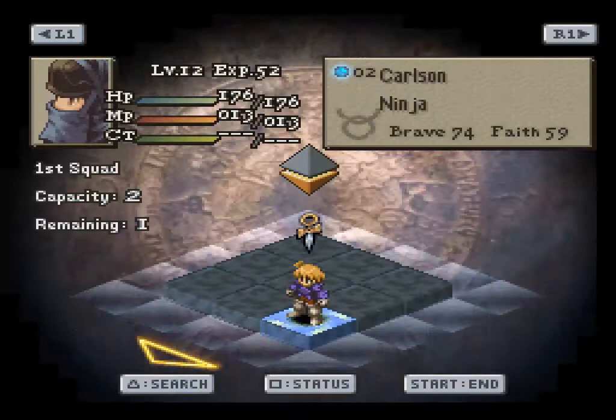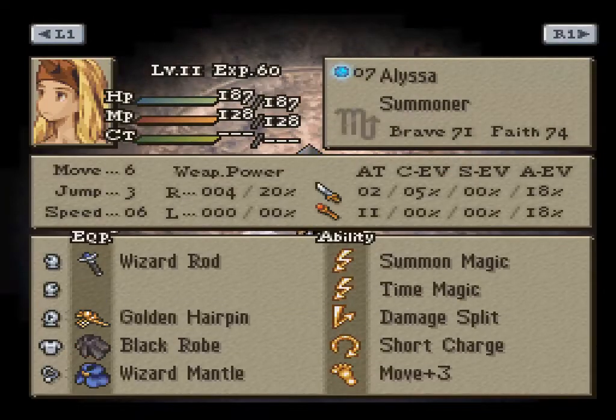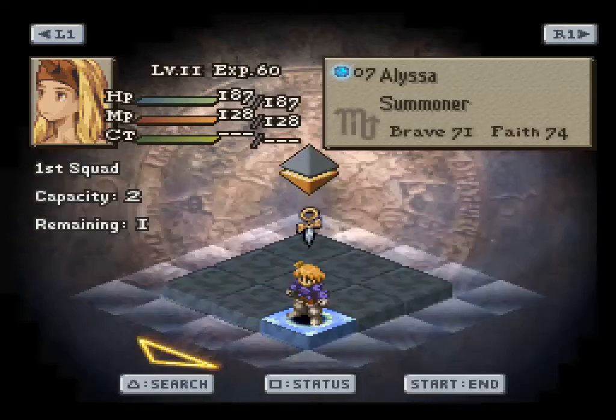My chemist and ninja have elf mantles, and then the two ladies have wizard mantles, so hopefully they can negate some of the debuffs that will be getting thrown their way.